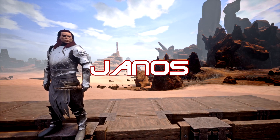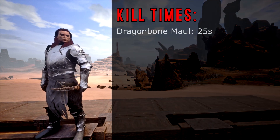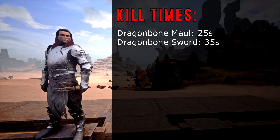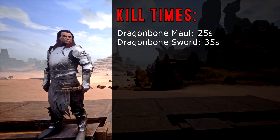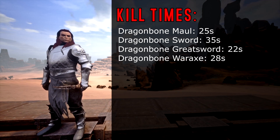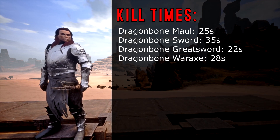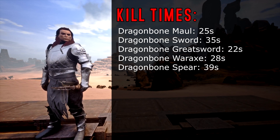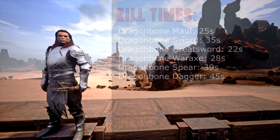Moving on to Janos with quite a similar score. With the Dragon Maul it took him 25 seconds to kill the target. With the Dragon Sword it took him 35 seconds. With the Dragon Great Sword it took him 22 seconds. With the Dragon War Axe it took him 28 seconds. With the Dragon Spear it took him 39 seconds, and with the Dragon Daggers it took him 45 seconds to kill the target.